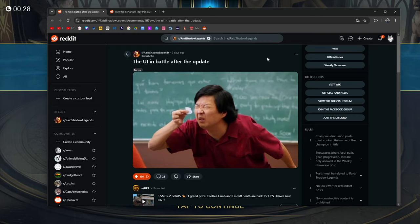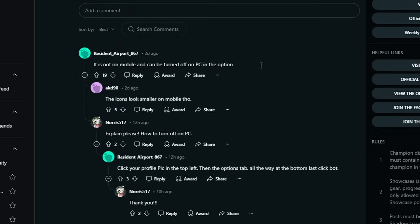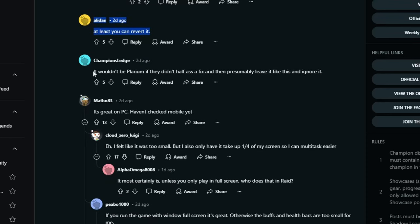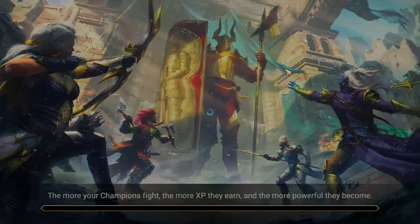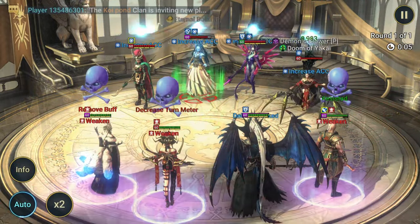I want to talk about the update and do a little look with you guys — we can see my stats, and if you're interested you can share yours with me too. When the update happened I noticed it on phone and on PC: everything just looks small. I saw a meme about it, thought it was really funny, gave it an upvote — shoutout to kazakh266. What do you guys think about the new update? Resident airport 867 says it's not on mobile and can be turned off in the PC options.